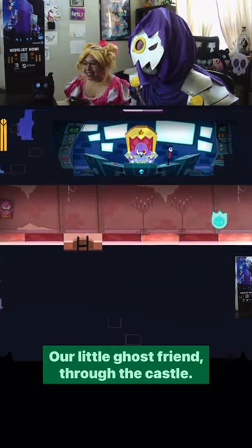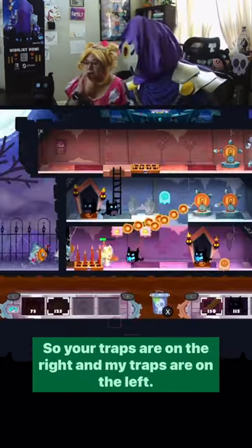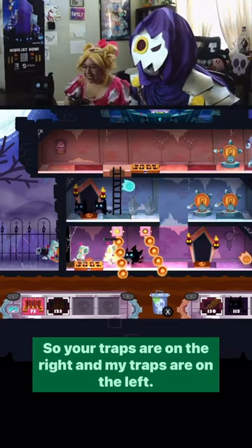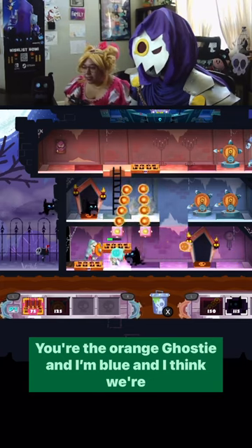A little ghost friend through the castle. I'm going to clean that up — it's important to keep a tidy castle. Your traps are on the right and my traps are on the left. You're the orange ghost and blue.